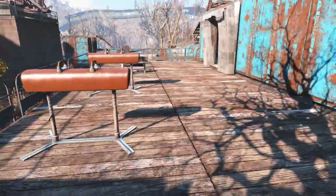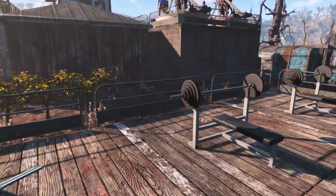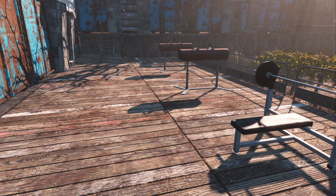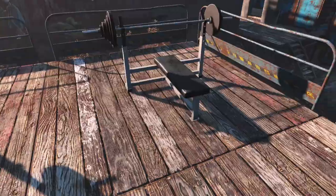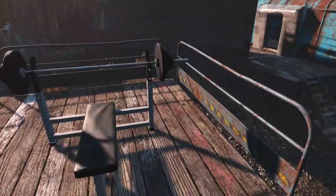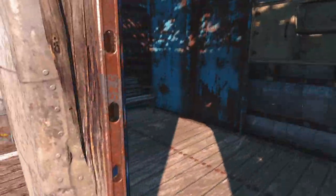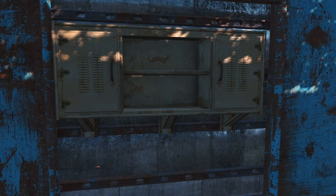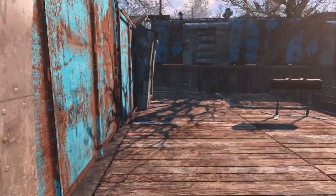Here we kind of have this larger boardwalk area. I just threw in some exercise equipment to increase settler happiness, since we don't have nearly as much happiness-generating stuff as most of the other settlements I like to build. Improving what we do have is something I've thought about, but we really just don't have the room — our wall is really hugging the outermost boundaries and we're still pretty cramped in here. We've also got some benches and a workshop bench cabinet.